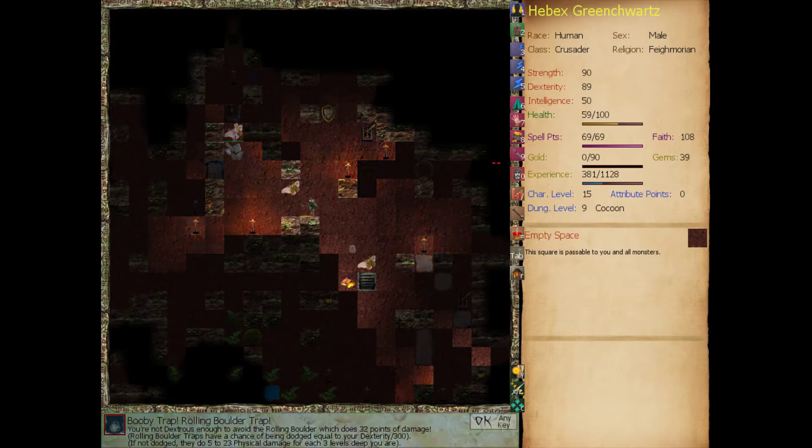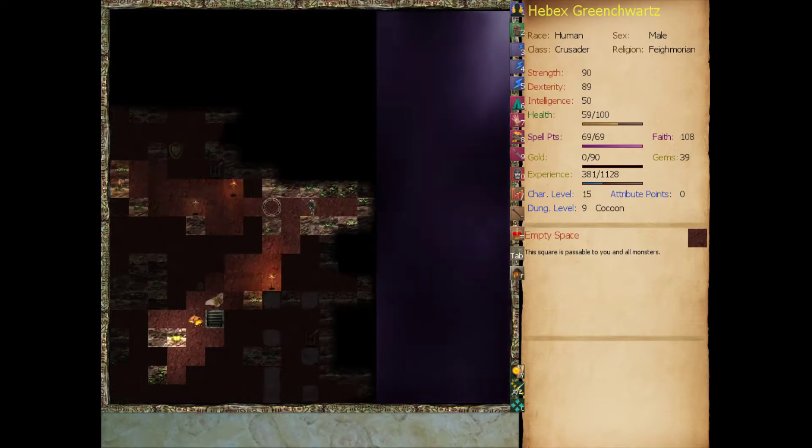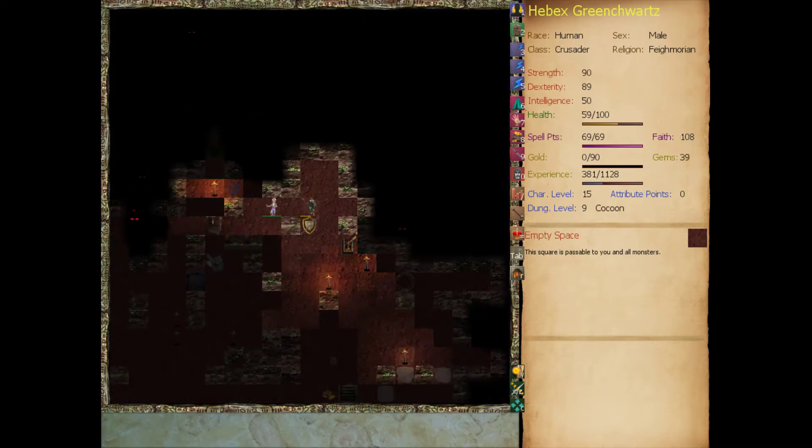Booby Trap - a Rolling Boulder Trap. We're not dexterous enough to avoid the Rolling Boulder, which does 32 points of damage. Rolling Boulder Traps have a chance of being dodged equal to your dexterity over 300. If not dodged, they do 5 to 23 physical damage for each three levels. We're probably at most risk at this point. If we keep concentrating on combat we can make sure we don't worry about fighting monsters, but we are at risk for Booby Traps and Pit Traps. We could start pumping points into Secret Detection and Disarming, but because we're not good at Rogue Skills it'll be hard to learn them well.